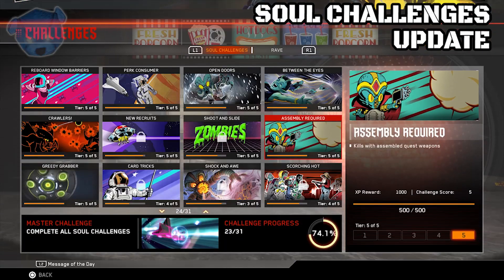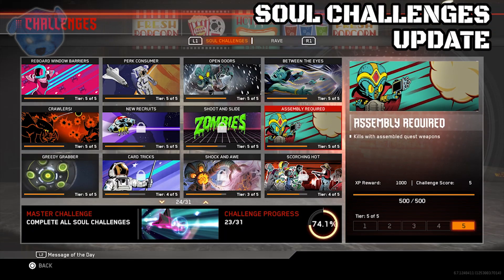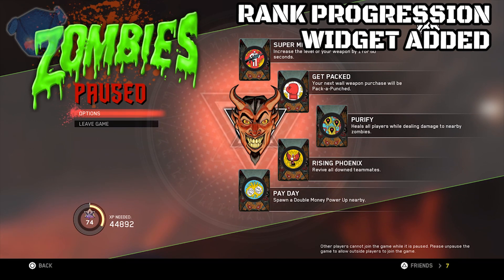The harpoon gun kills were not counting towards the Assembly Required soul challenge. If you were chasing soul challenges and trying to complete Assembly Required, the wonder weapon called the harpoon gun — which we're all calling the crossbow — wasn't working. That has now been fixed and you can properly achieve that challenge.